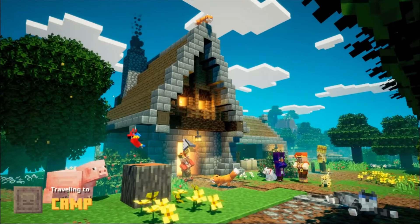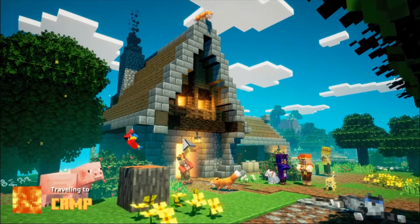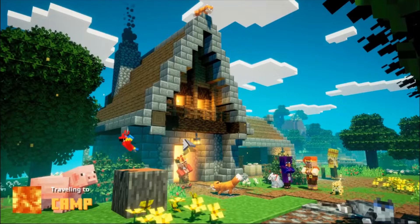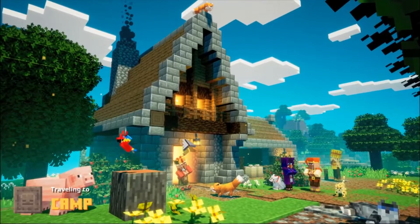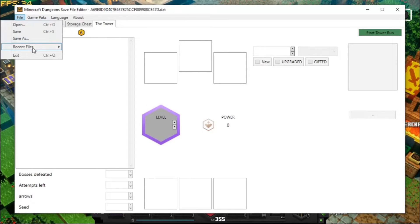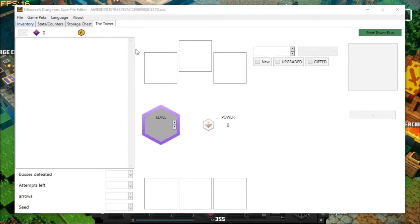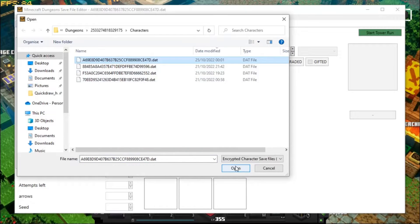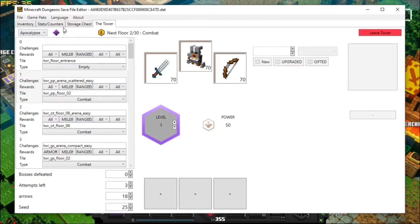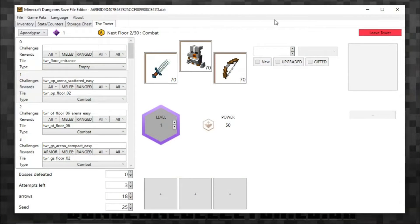By doing that I've registered a save point and I should be able to load this up within the MCD save editor. Once the camp has loaded I'll go back to MCD to edit and load it up just to see if it's worked. I'll go to File, open this one here — checking the timestamp — and wait for it to load. There we go, it's loaded up and it says my next floor is floor two.